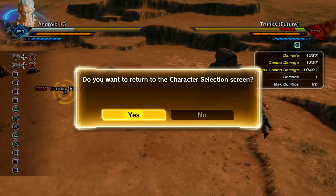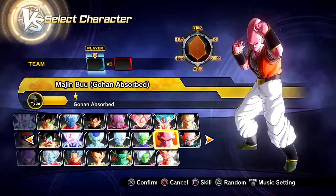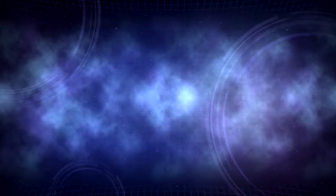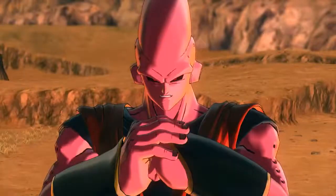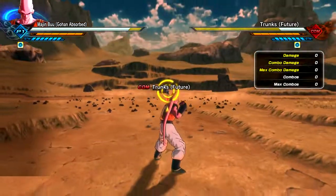Moving on, let's go to Buhon. I do want to save Tapion for last because he is my favorite out of the four. We'll just go back to Wasteland because that area is fairly open and it's much easier to see. Those loading screens though, they're blinding.